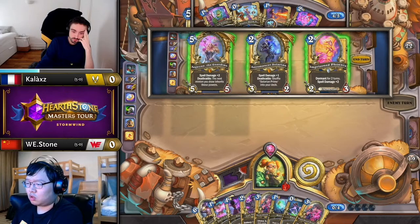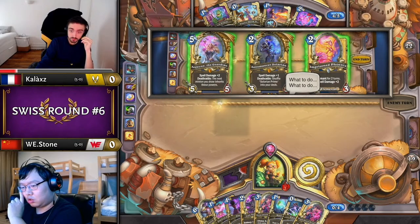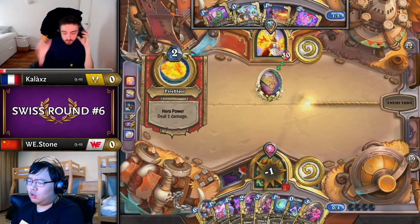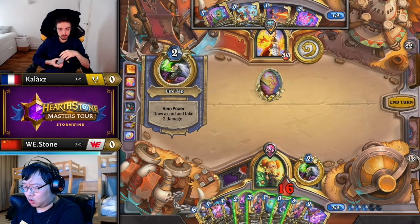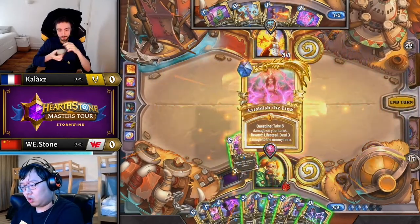He could go Phoenix and just have that loaded up, getting some face damage two turns later — but nothing's progressing the quest. He could go Aegon and then next turn, with plus two spell damage, go First Flame for four and Brain Freeze for three to complete the quest. But going for Phoenix means he'll still have a minion on board, and he can then go uncomboed Brain Freeze to start the turn. So in two turns he's guaranteed quest completion level one.